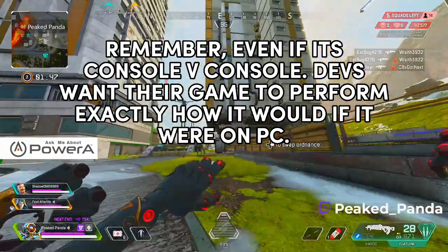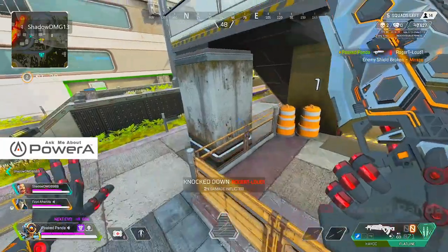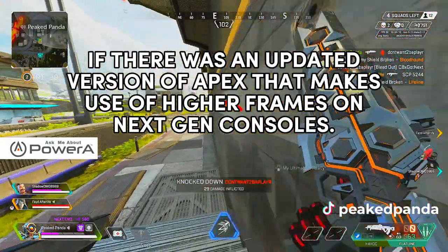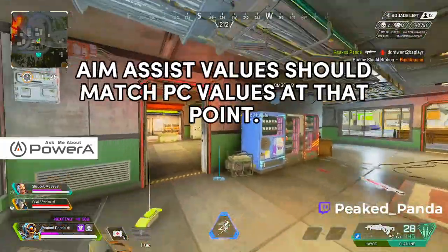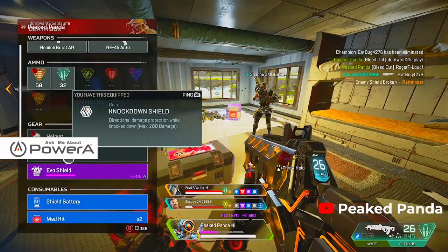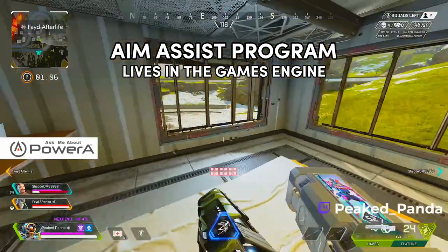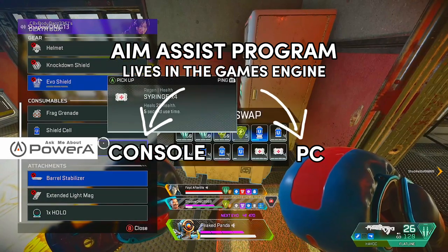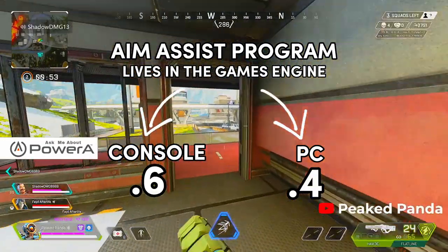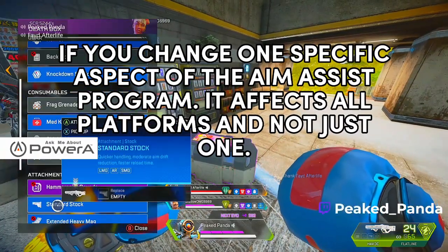I did say this was going to be an informational video, and I'm not going to get into arguments about what should be removed from aim assist. But I will give my personal opinion: the new generation consoles that have just been released — with a next-gen version of Apex capable of 120 frames per second or close to it — that value of aim assist should go down. There is no reason to have a 0.6 value compared to PC if the frame rates are comparable. Also, people need to remember this is a live service game built under one engine. You can't tweak certain aspects of the aim assist program and have it affect only one platform — removing or changing a specific attribute will affect all platforms, which is why they use percentage differences rather than platform-specific tweaks.